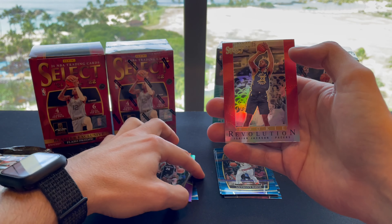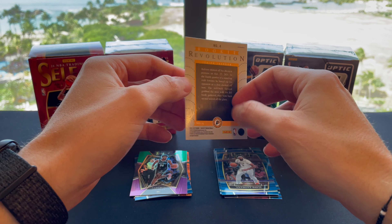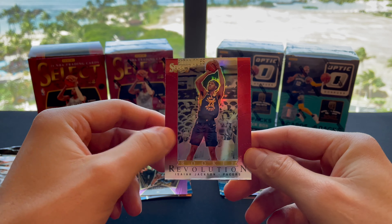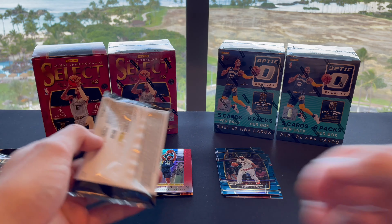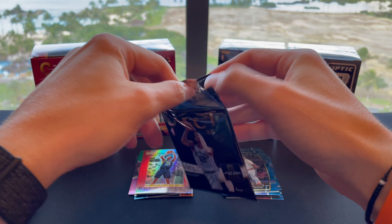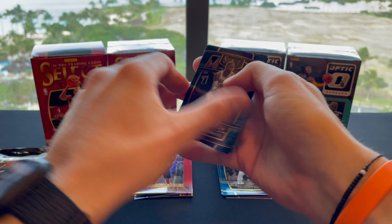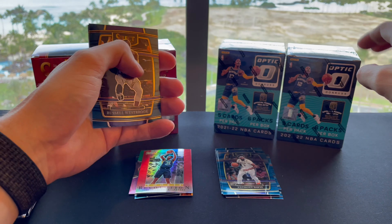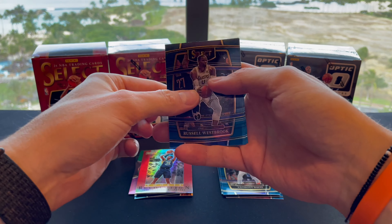Pack two: Nikola Jokic, Anthony Davis, Zion Williamson, and rookie Cameron Thomas. And on to pack three — this is my first time opening up this product. I have opened a fair amount of the Donruss Optic, but none of the Select 2022 blaster boxes yet.